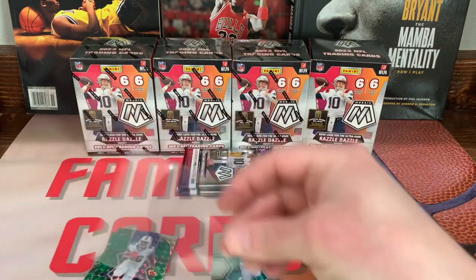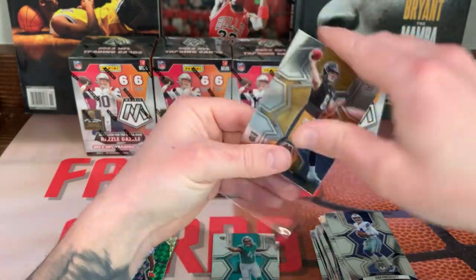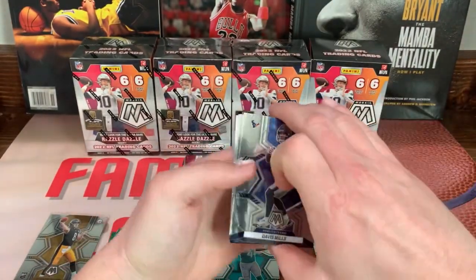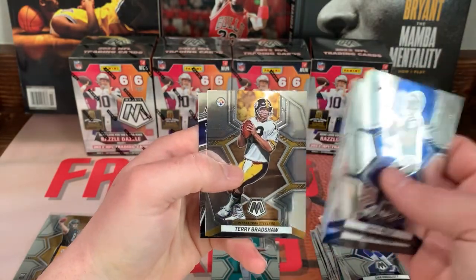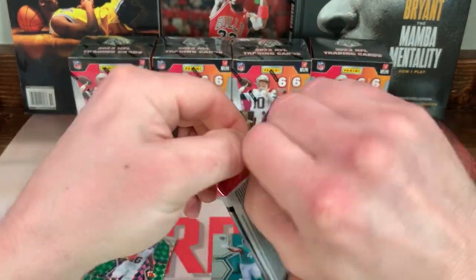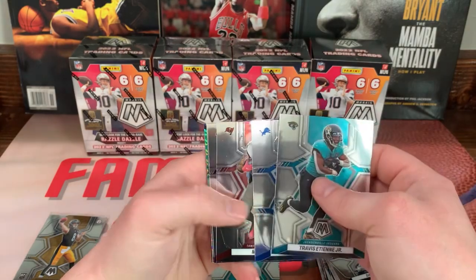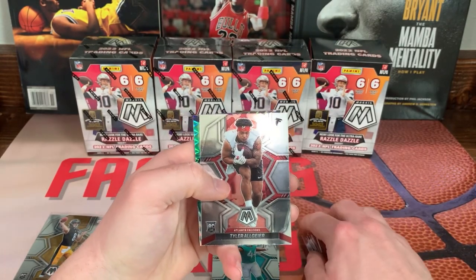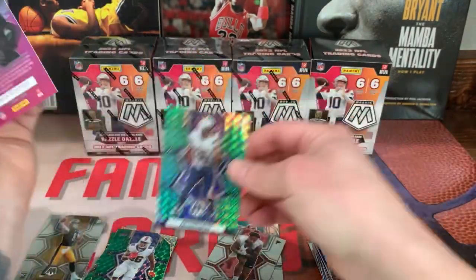I'm about to run out of sleeves and I'm officially out of top loaders, so I'm gonna have to pick up some more of those. Nothing in this one — Davis Mills, Justin Fields, Fletcher Cox, Jonathan Taylor, Terry Bradshaw, Thunder Lane, JT. All right, last pack: Travis Etienne, Jared Goff, Mike Evans, Cooper Kupp, Tyler Allgeier on the rookie, and Antonio Gates on the back green Mosaic. All right, let's get into a second box.